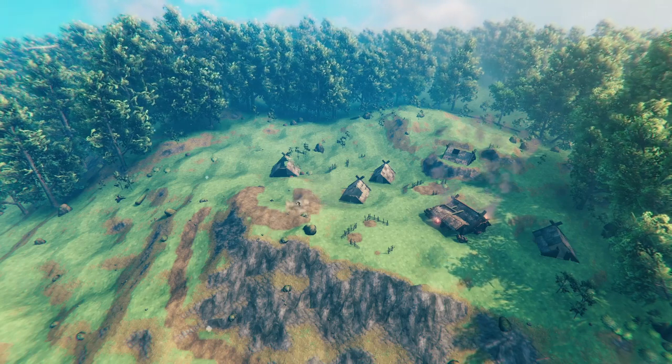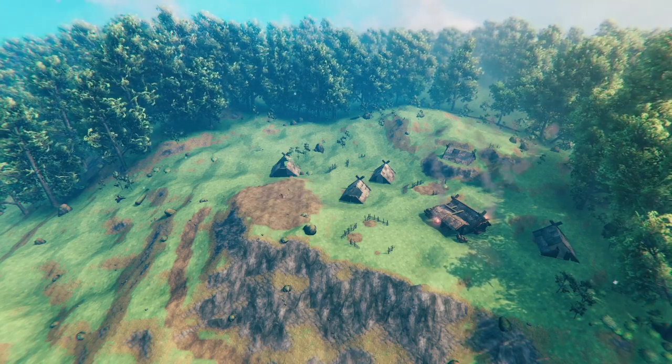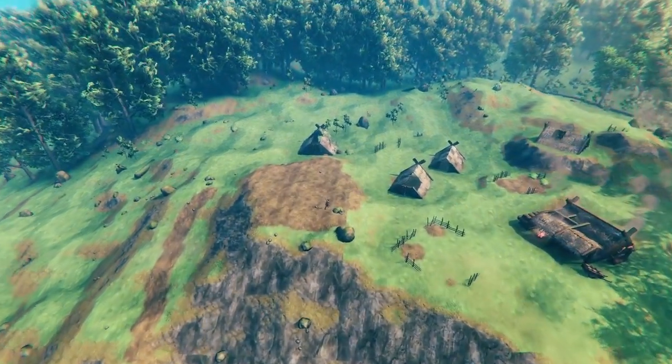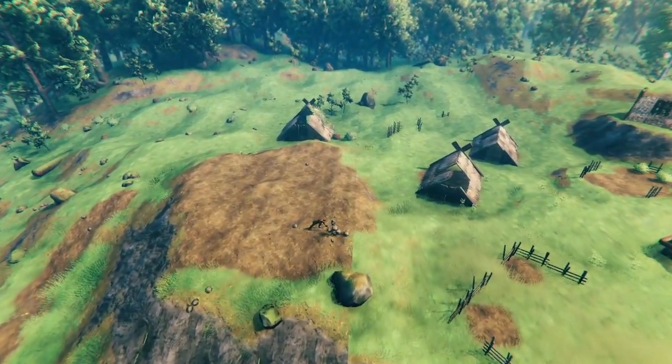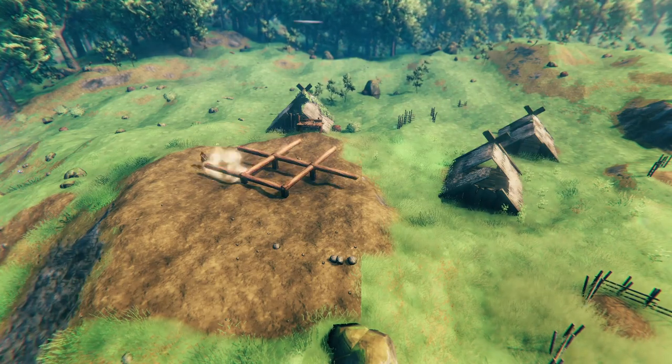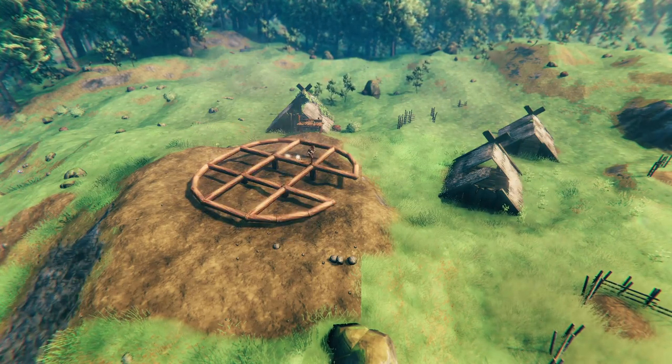First, you can see me here levelling the cliffside to work on and clearing it of any objects that we currently have there. Once done, I lay the foundations of the main tower, and once set, raise the ground so that it supports the whole lower floor.